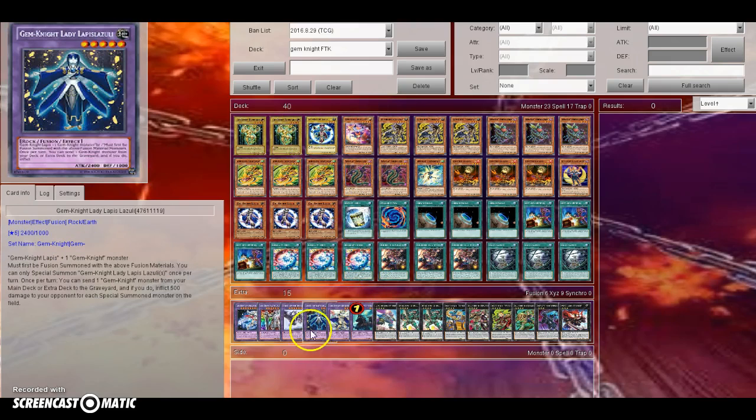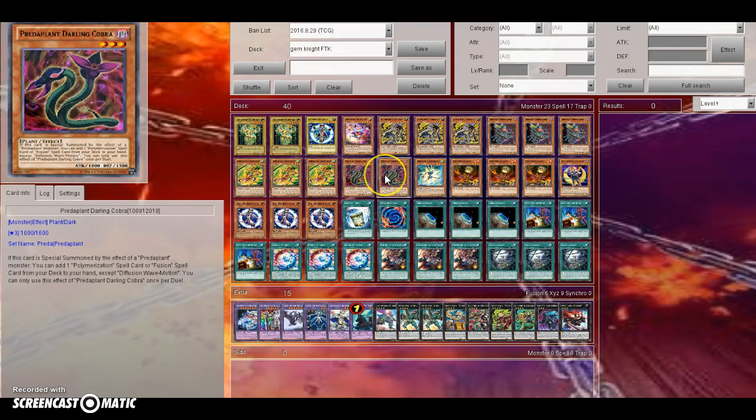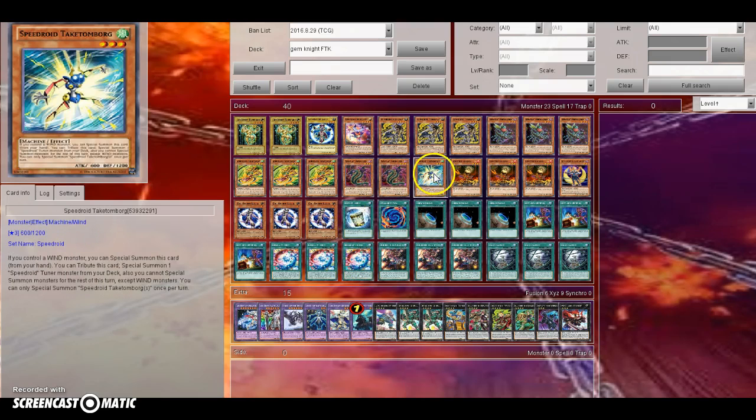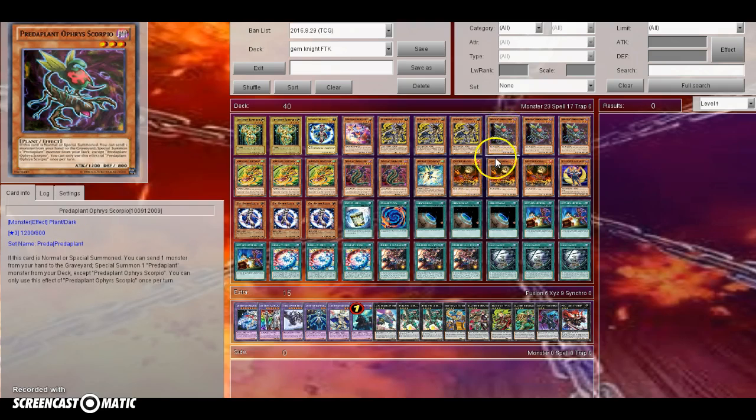You have the Gemini Engine because you're FTKing with Lapis Lazui. The Predator Plants are good because whenever you Normal or Special Summon Scorpio, you send a monster from your hand to the graveyard to Special Summon another Predator Plant, so you'll end up getting out Cobra, which will either get you Brilliant Fusion or Instant Fusion depending on what you have in your hand. About 80 to 85% of the time you can FTK with this deck.